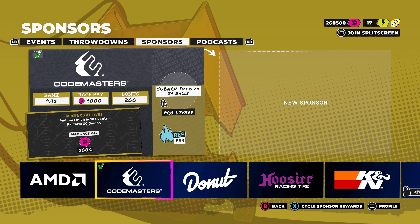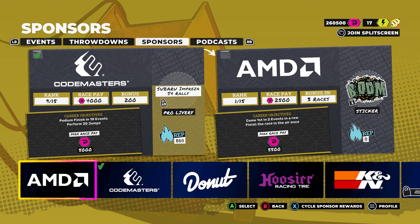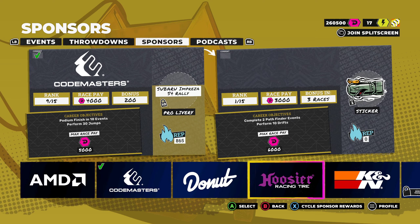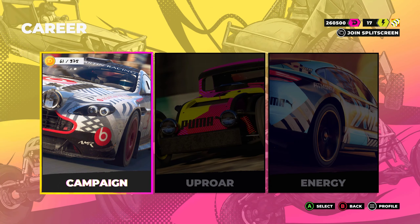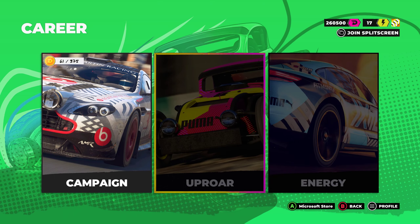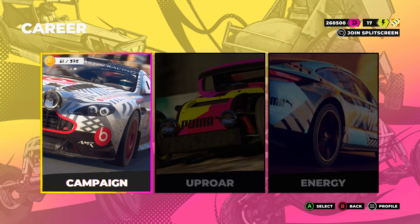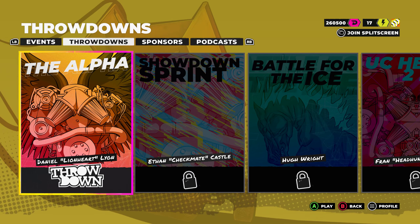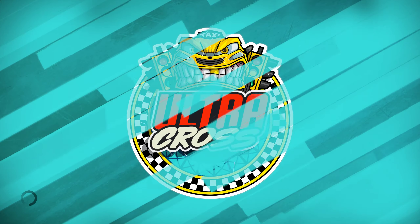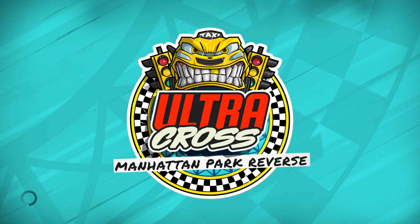There are career objectives — things like finishing 10 events and performing 30 jumps, each with different bonuses. There are two other careers that appear to be extra DLC ones. There are also throwdowns, which I haven't looked at yet — these seem to be special challenge events. There are one-on-one events as well.